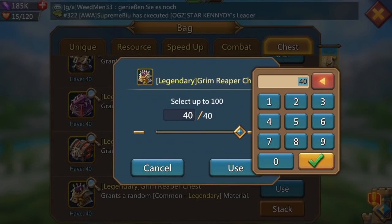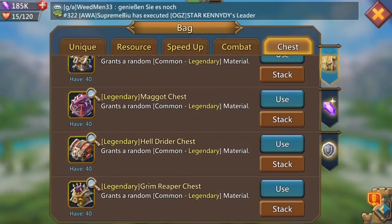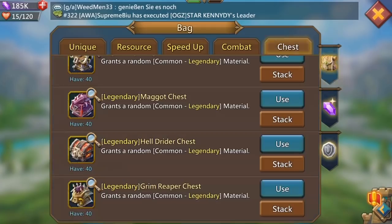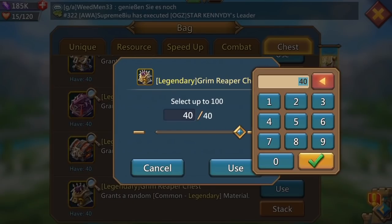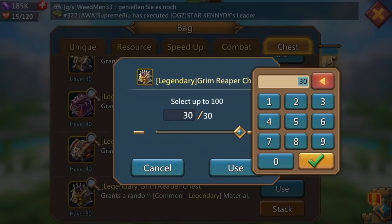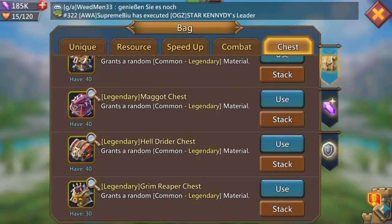Moving on to Grim Reaper now. The codex - really the only thing you want here - it's the cursed skull guys, of course, which we're looking for. The grim jewels are not something I really need. Let's just see what these 40 chests are going to offer. Starting off with 10 we get nothing on the first 10, moving on to the next 10 and we get a grim jewel.